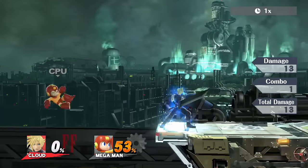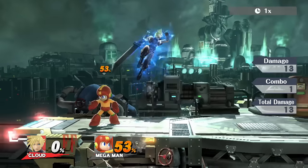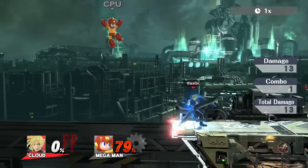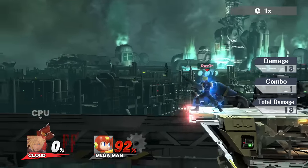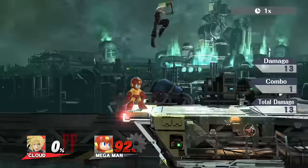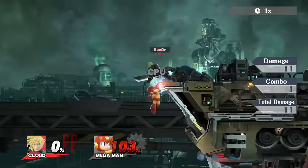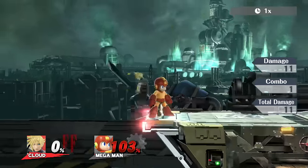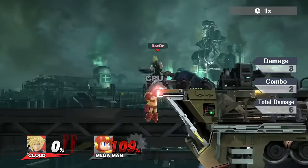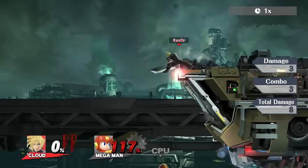Back air is a really good aerial in its speed. Unfortunately it doesn't have fantastic KO power at the ledge as you would want from a swordsman, but it's great at getting them out there and then maybe setting up for a spike or catching their landing. The forward smash has a pretty decent range, so you will catch a lot of people that try to recover and maybe aren't great at snapping the ledge or just don't have great recoveries.